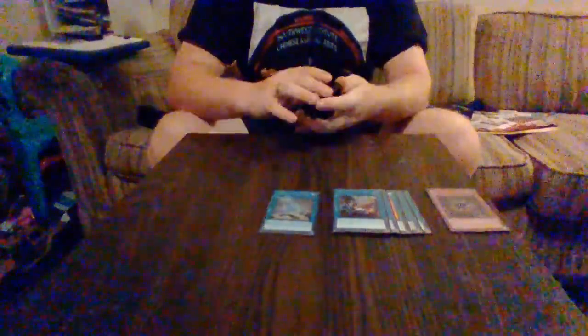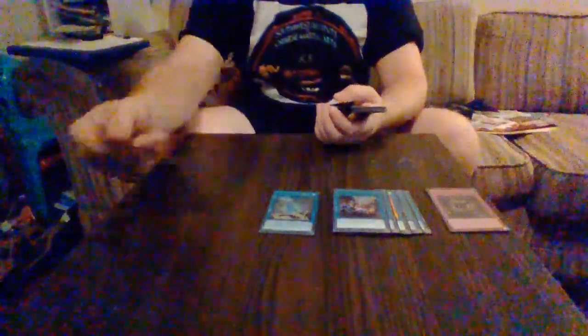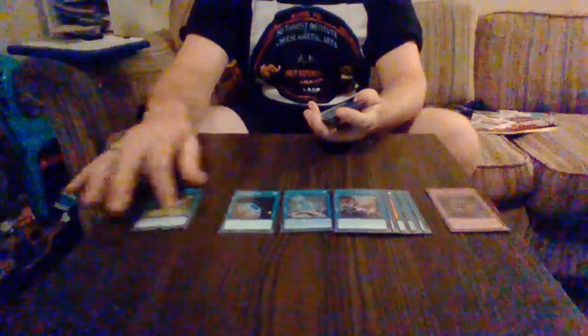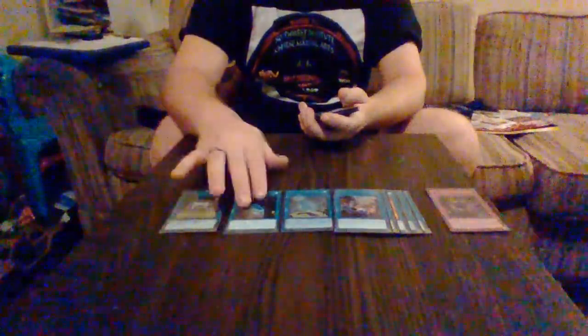Draconic Diagram — pop a card in your hand and add a True King or True Draco card from deck to hand, works really well. Fuma, as I said, if destroyed by battle or card effect, special summon a Six Samurai from deck that's not Fuma. One Terraforming to search out Draconic Diagram if we don't already have it. Double or Nothing basically allows you to double the attack of Utopia, or just any monster really, but I use that mostly for Utopia.